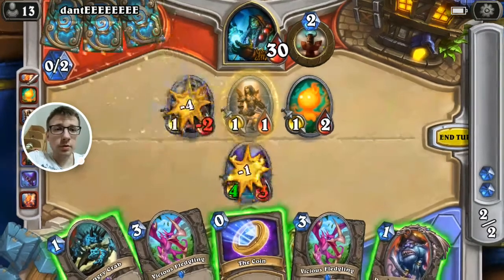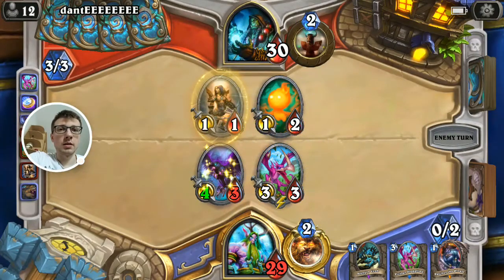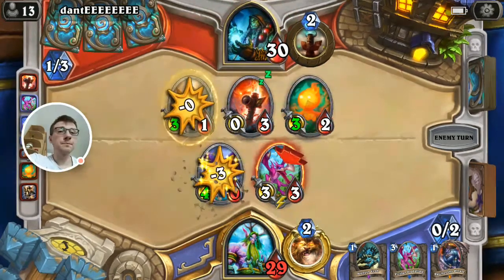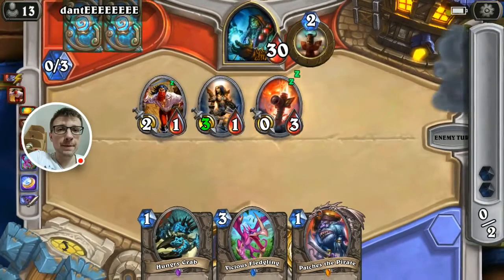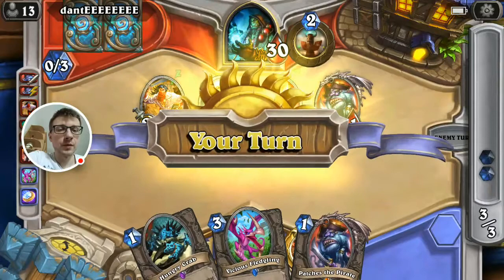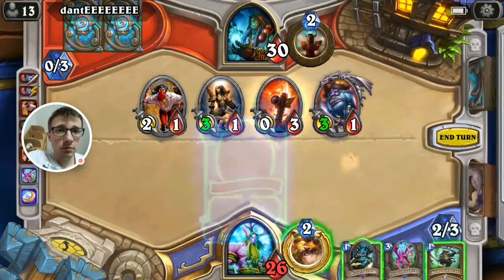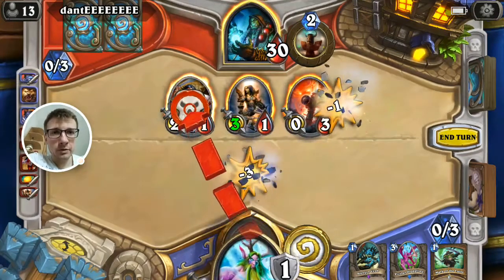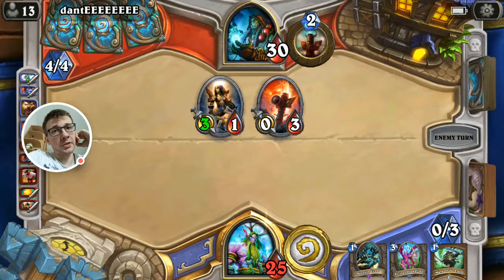So we just want to control the board a little bit and get to the one minion. He can play Flametongue right now and just destroy our board. So he's playing Pirates — it's fine, it's fine. Maybe we can control that. We've got two Taunts to make it easier against Aggro decks.